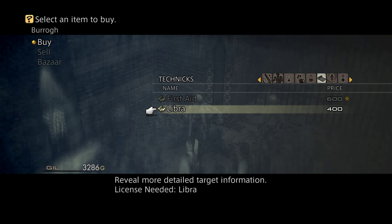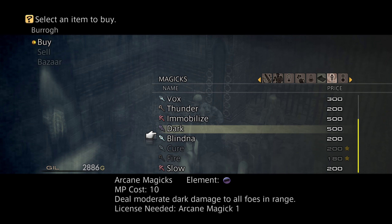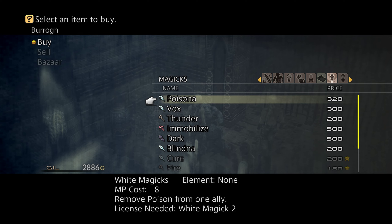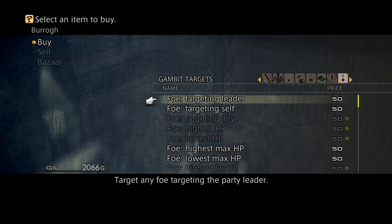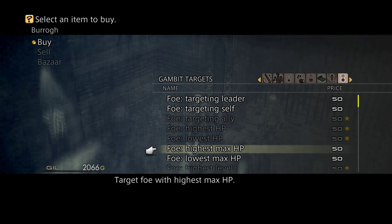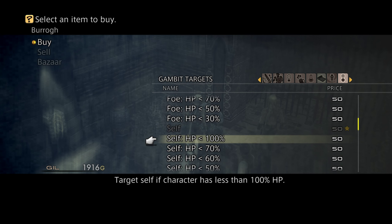We have 3,000 gil so let's go ahead and buy that. This is some of the stuff I was telling you we could buy here — some of our spells. I'm going to get this and this for sure. I'm probably not going to buy it all, but I'll get a few things, including highest and lowest max HP options just so I have some options.